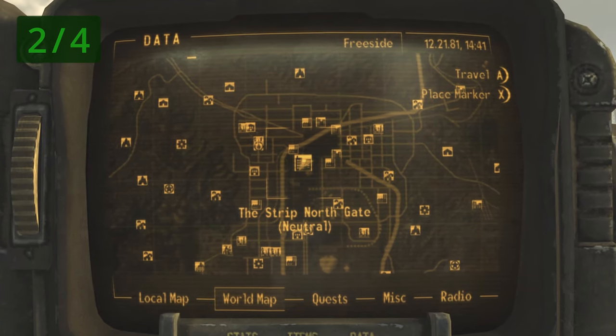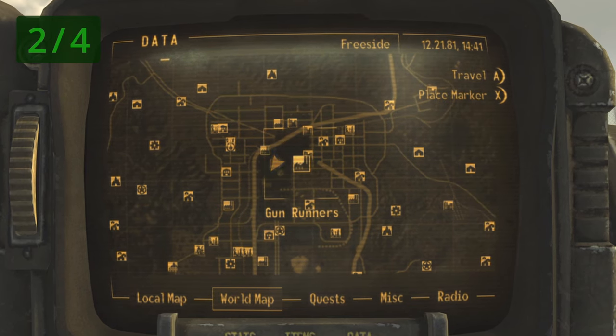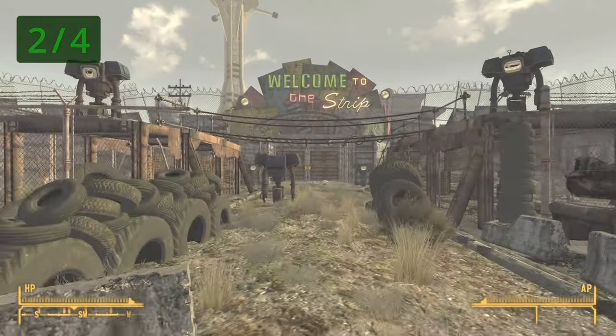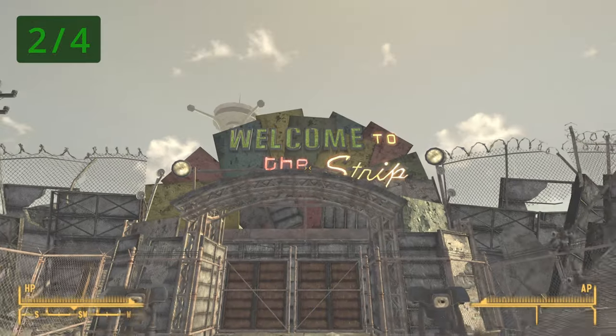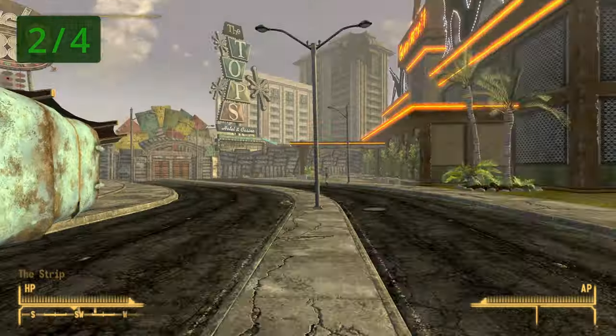For the next book, we need to go to the Strip North Gate — specifically, we need to enter the Tops Casino. The North Gate itself is directly west of the Gun Runners. Once you make it, enter the Strip using the North Gate, heading southwest through this gate.